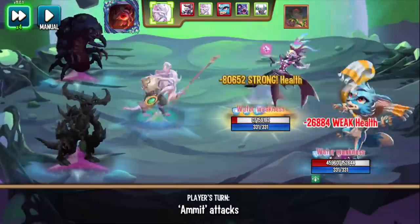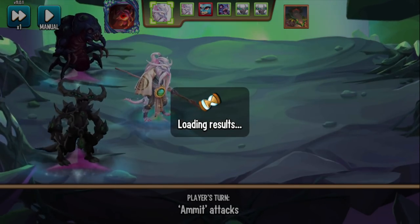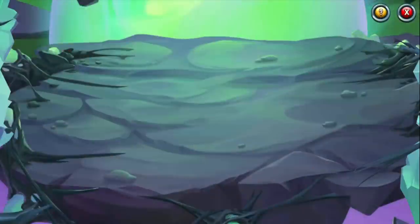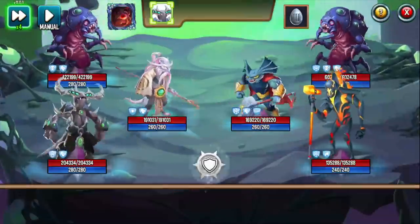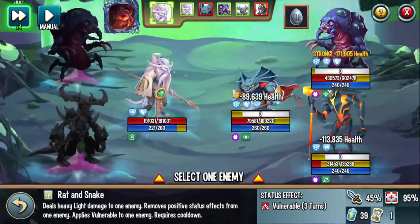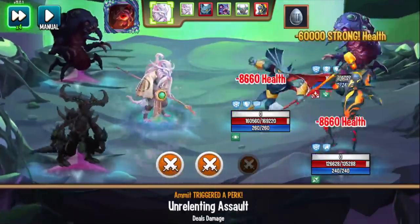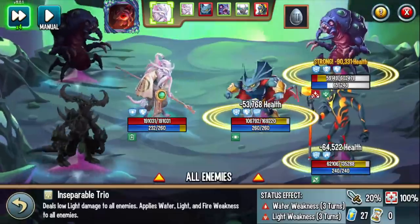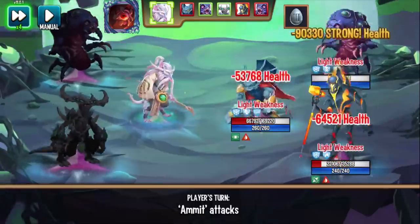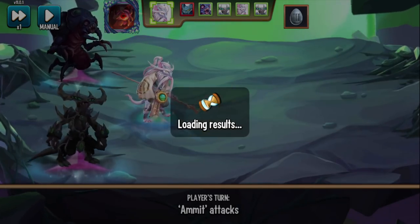We'll come back to that. But look at this — killed everyone with just Master Rat getting a turn in. Look at the turn order: two turns to go because I killed Funky Astral and the meta. Shelly and Funky Astral in the room are top five monsters, so the fact that we have a light-based attacker that obliterates everyone is huge. Look at that — Rat and Snake removes positive effects, then Inseparable Trio. Assault kicks in — isn't that insane?